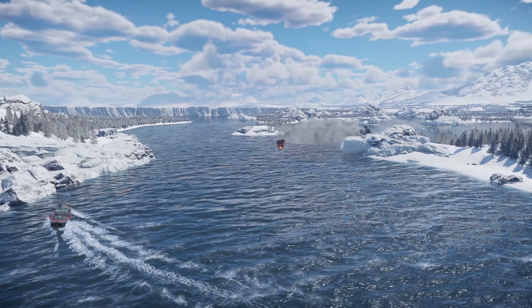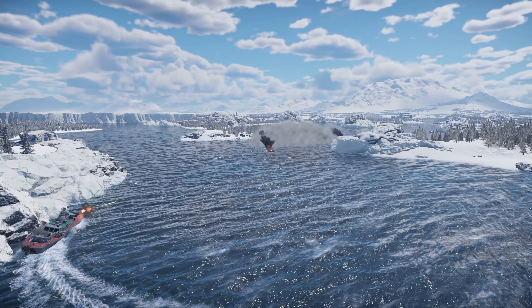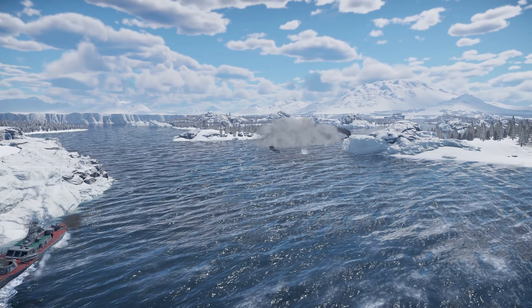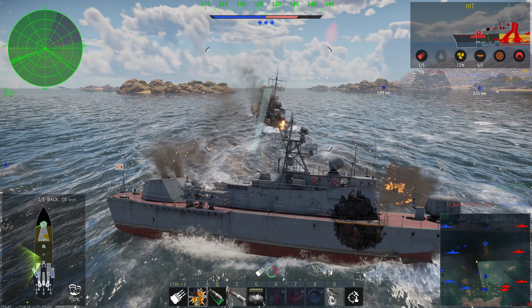The secondary 30 millimeter gun, which you'll also find on the 206 and similar ships, is very powerful and takes care beautifully of any AA threats. You also get radar, making it a modern ship overall. It's good fun and I've really enjoyed using it.